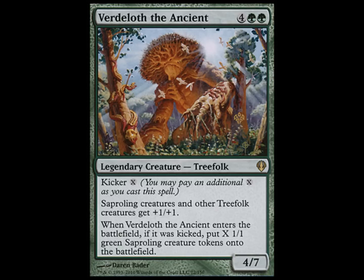The spell's kicker cost is X — it can be whatever you want, X can even be 0. He pumps all sapling creatures and all other treefolk by plus 1, plus 1. When he enters the battlefield, if he was kicked — it doesn't matter how much your kicker cost was — you put X saplings onto the battlefield that are 1/1s. They enter the battlefield as 2/2s. You can't beat that.